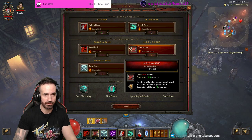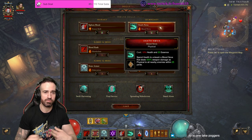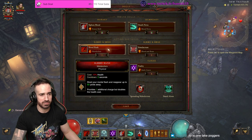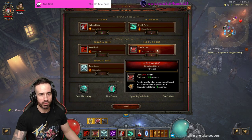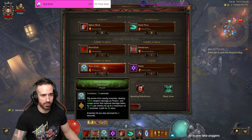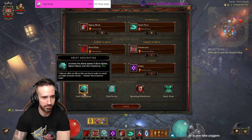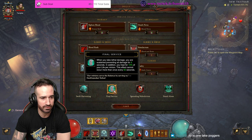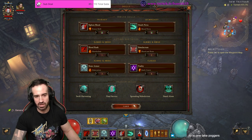We'll quickly go to skills. We're using Siphon Blood with Power Shift, Death Nova with Blood Nova as previously mentioned, Blood Rush with Metabolism so we get two Blood Rushes, Simulacrum with Blood and Bone, Bone Armour with Dislocation — as always the primary skill for damage reduction for Necromancers — and Frailty with Early Grave. For passives you want to use Swift Harvesting, Final Service, Spreading Malediction, and Stand Alone.